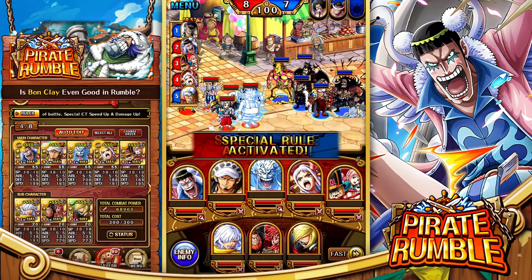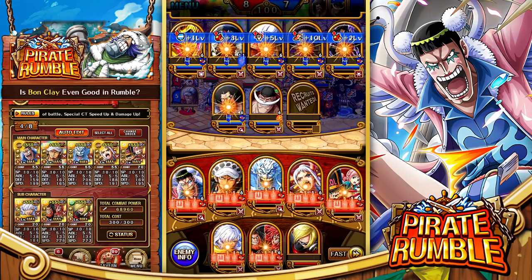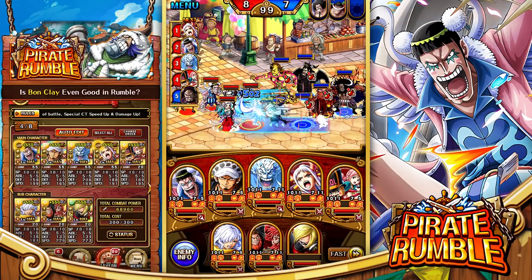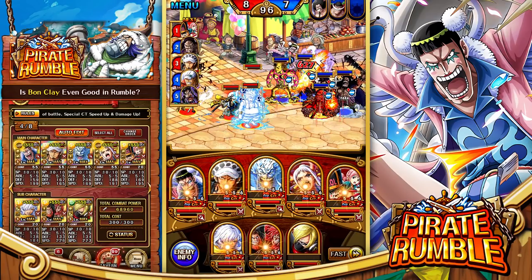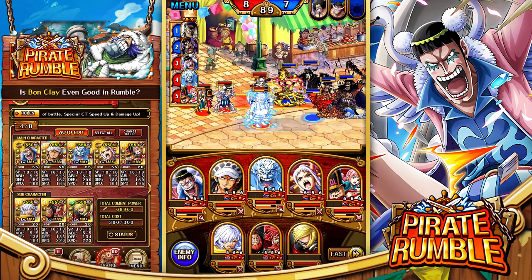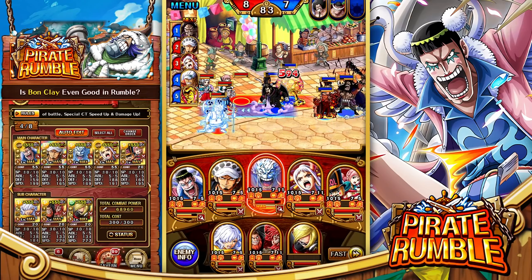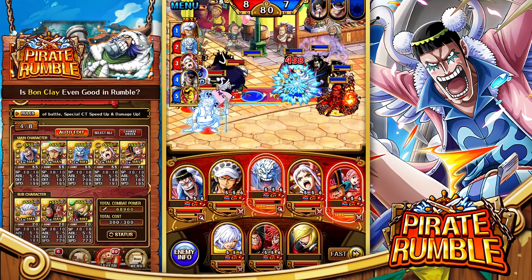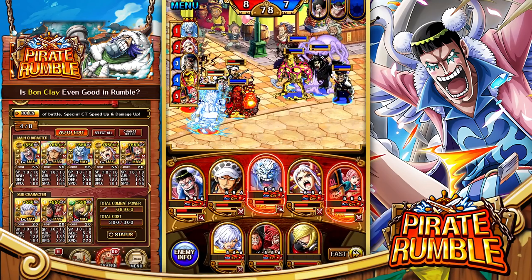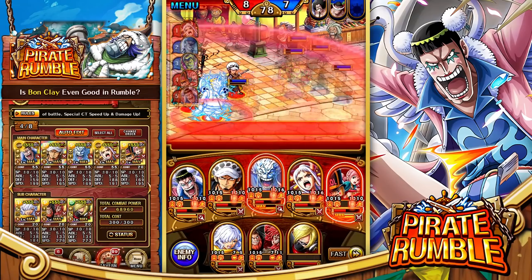We're interested to see how Bon Clay's performance is going to affect the overall team and whether or not he's going to be an optimal addition. Our CT isn't incredibly high, which does kind of suck, but Wano Law still does what he does — he's an incredible unit providing buffs to us and debuffing the enemy. We're going to launch our special pretty quickly here. Enel is actually the first character to launch his special, and we're losing a lot of health on our Enel — that's a big bummer.